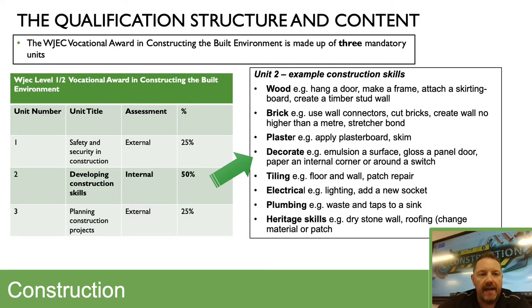The construction course is made up of three mandatory units. The first is safety and security, which is an online exam worth 25% of your overall grade. You've then got Unit 2, developing the construction skills, worth 50% of your final grade — that's your practical exam. On the right-hand side you can see some examples of the sort of projects you might be asked to do as part of that exam, including a range of woodwork, brickwork, plastering, and other tasks.